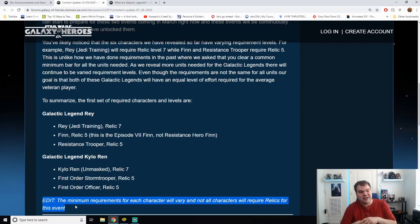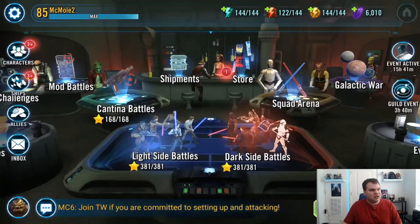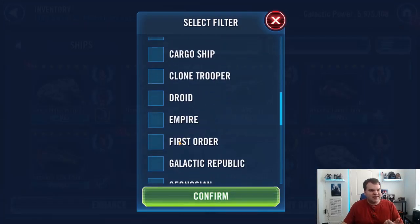We also don't know yet if certain characters will require Zetas. There will likely be fleet requirements as well. There was a leak from Cubs Fan Han this morning posted on Discord suggesting it could require some seven-star ships for Galactic Legend Rey. It's just a leak and could be pure speculation, so I'd take it with a huge grain of salt, but it wouldn't be crazy to expect fleet ships as part of the Rey and Kylo Ren requirements.